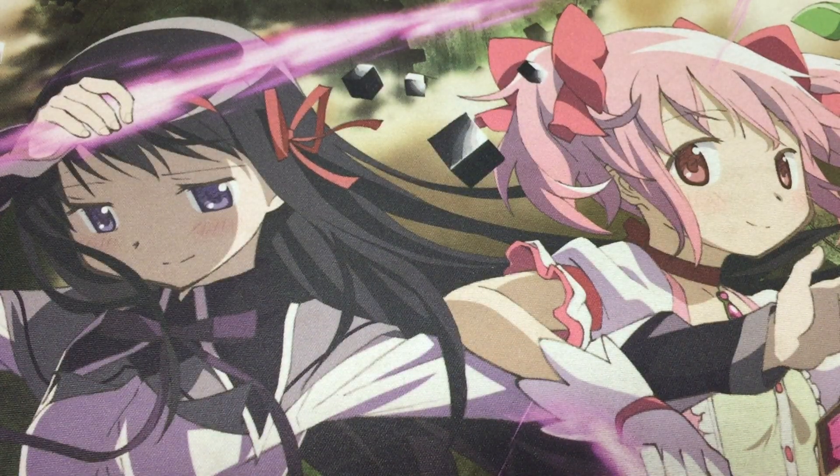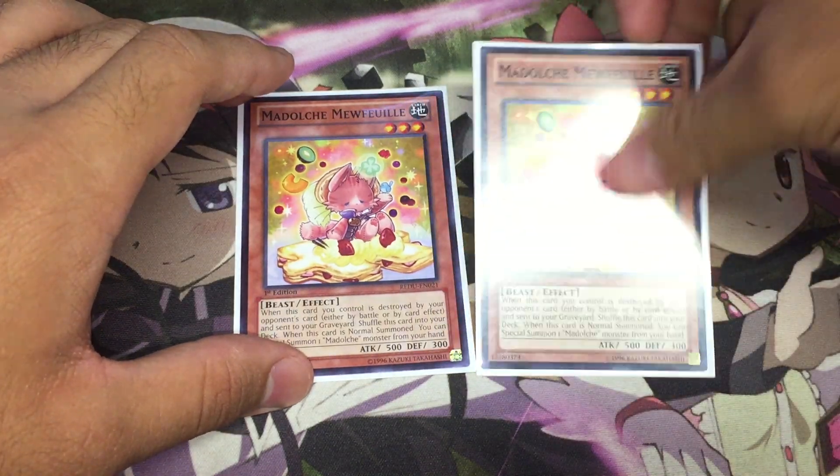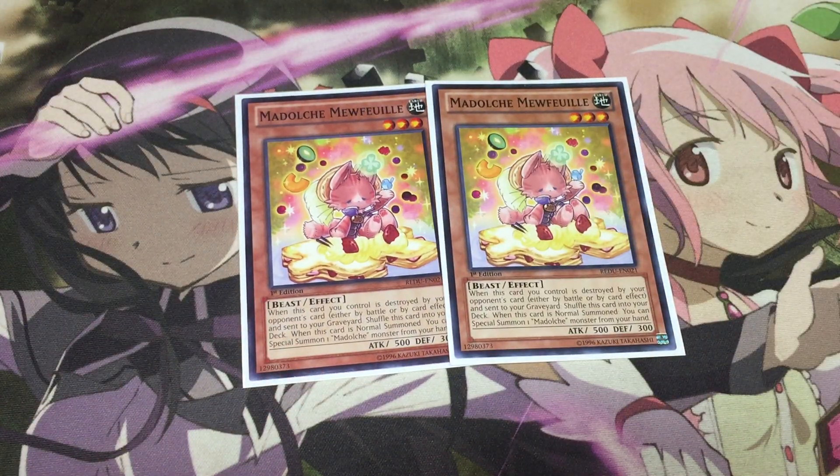Finally for the last couple of Madolchis we have double Madolchi Mewfeuille — we don't need three because we have other combo cards to pair alongside our Anjelly so that we're not as heavily reliant on Mewfeuille. There are also times when you can have awkward hands like a Handtrap with no Madolchis, or Mewfeuille and a Magileine which is fairly awkward. So we wanted to cut those dead draws down as much as we can, and like Messangelato we went into only two Mewfeuilles just to have that happy medium.